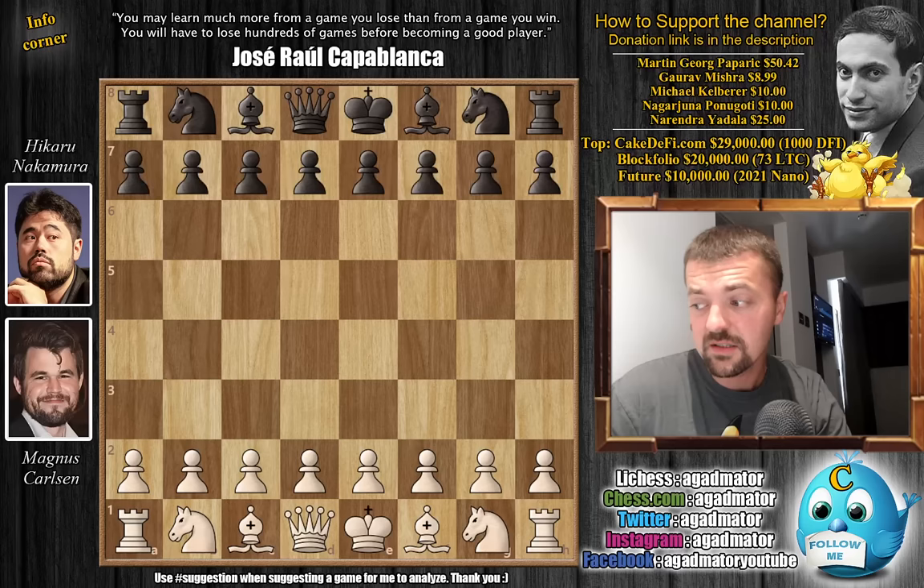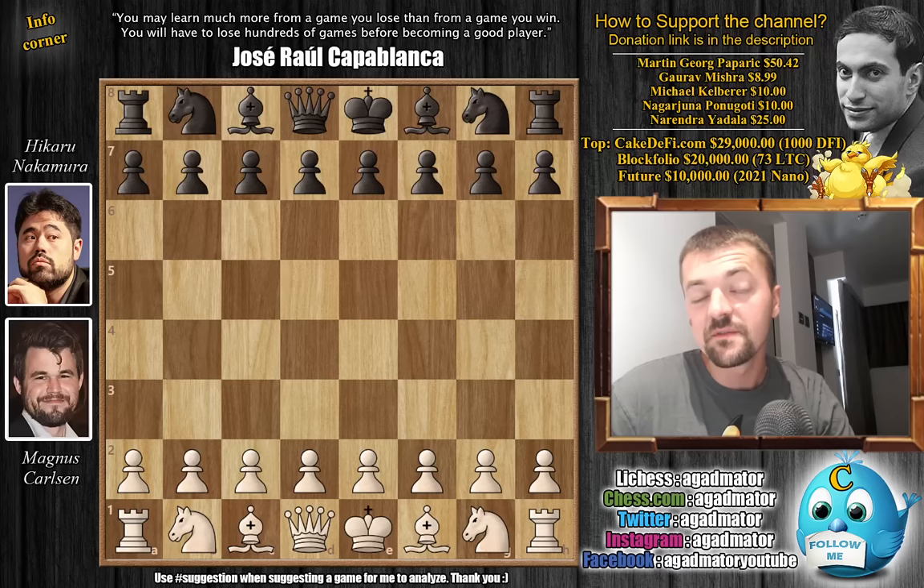It is Magnus Carlsen with the white pieces against Hikaru Nakamura — the legendary game from the 2016 Bilbao Masters. It was a double round robin, and this is a game from round one. The tournament definitely starts with a bang, as this is Hikaru's first and only win in classical chess against Magnus Carlsen. It is their 56th game altogether across all time formats, and it's obviously a very, very special one.